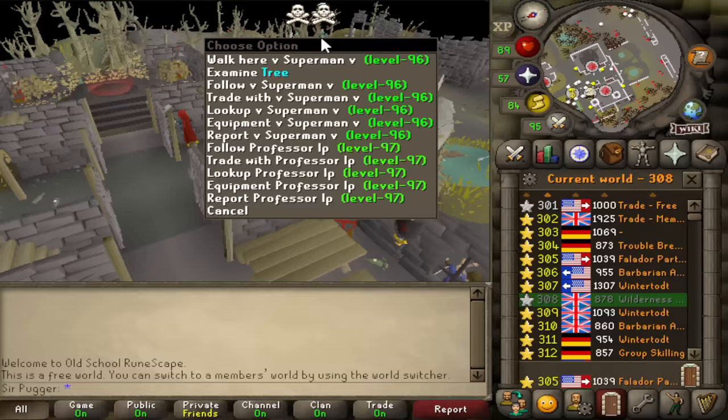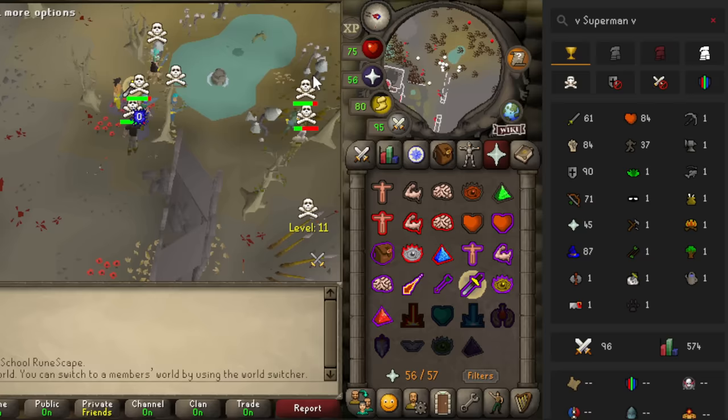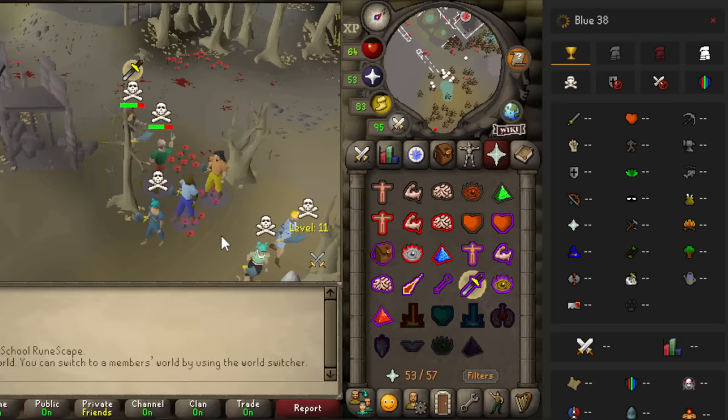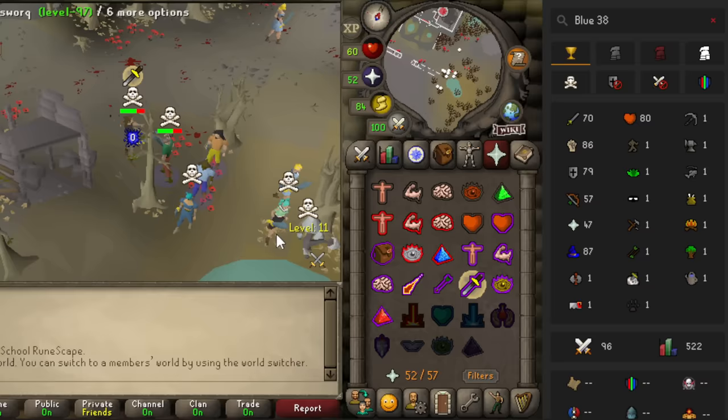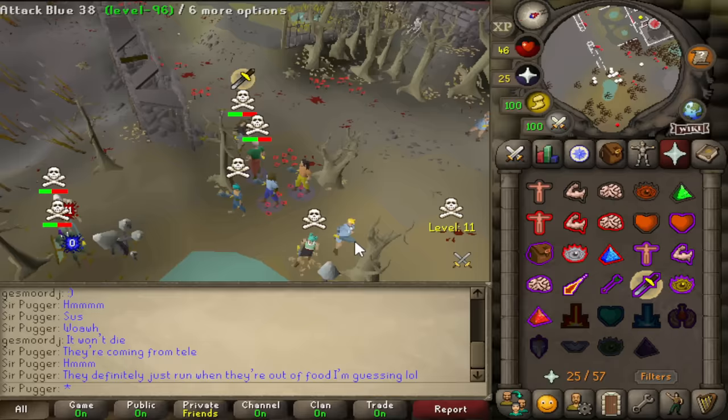What are these high-level bot-like accounts all doing in the wilderness? I got a tip that a bunch of level 100s were congregating southeast of the Ferox Enclave in a free-to-play world, so I rushed over. They're all wielding rune scimitars, and it looks like some have been attacking each other — some are skulled and some aren't. Stats are in the 70s to 90s for melee, with around 85+ magic, 44+ prayer, and 70-ish range. I attacked one to see what would happen — it eats food and waited a full two to three minutes until it was out of food, then ran back to the Ferox Enclave.